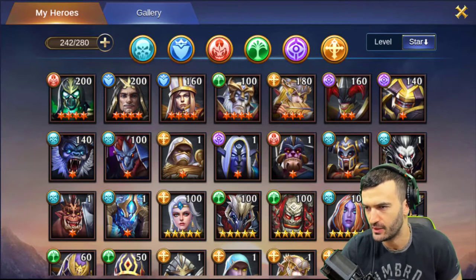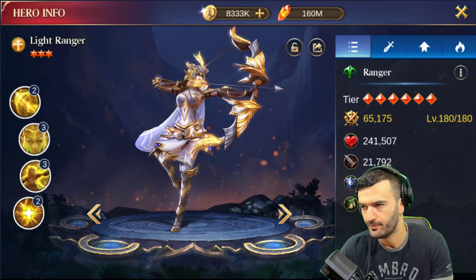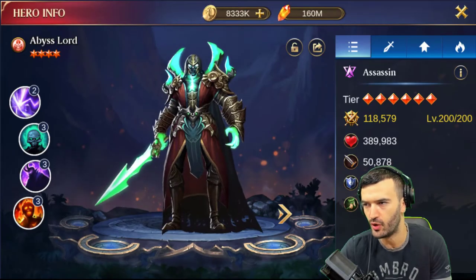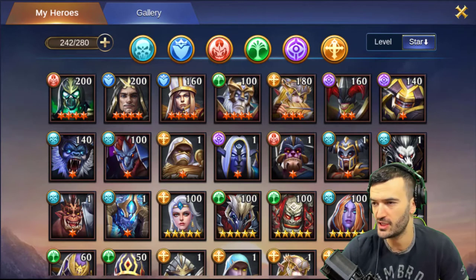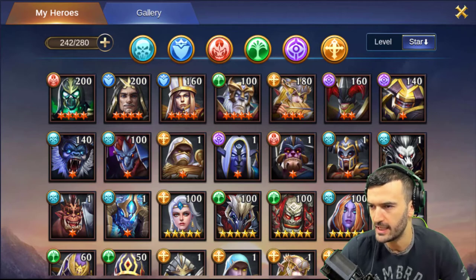I've got my main heroes in the front here. First off, I'm gonna take Light Ranger to nine stars — that's gonna be number one. Then I'm going to take Abs Lord to 10 stars, that's the goal. My main goal is actually to get as many light, dark, and shadow heroes as I can — that's me thinking end game — but for now let's begin.